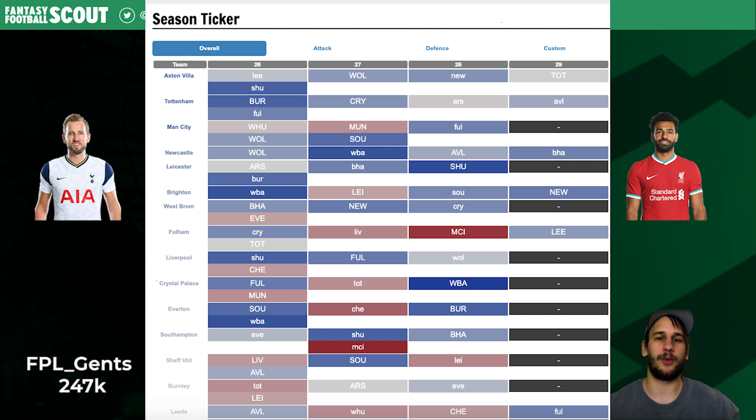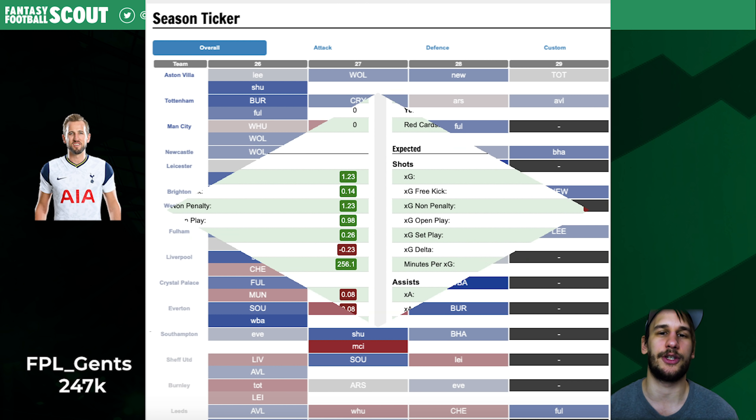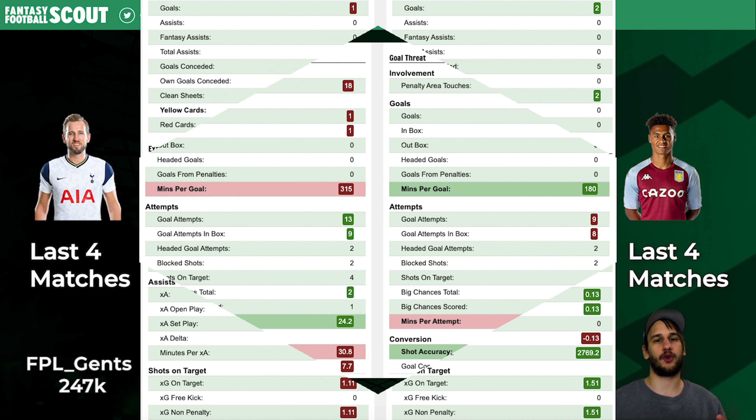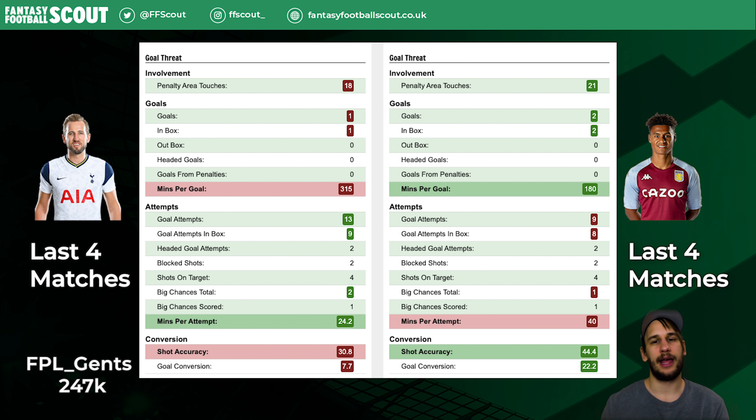Aston Villa is up there too, and we can look at Watkins' stats compared to Kane to see how good value Watkins might be if he can match Kane's underlying stats, because we know by now that he matches his fixtures. The stats are quite close between these two — Watkins has slightly worse expected goal stats, Kane shoots more, and of course Kane is on penalties. I would love to own both. Grealish potentially being out hurts Watkins a little. Another thing to factor in is that I might captain Kane if I owned him — he is known as a double gameweek hero.